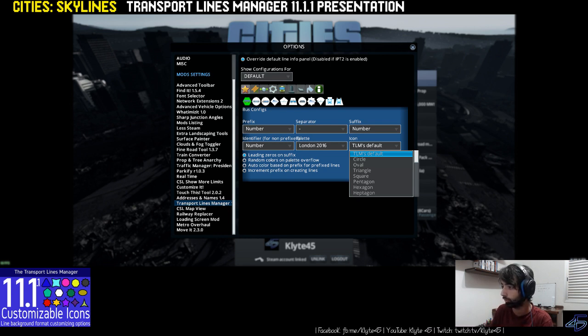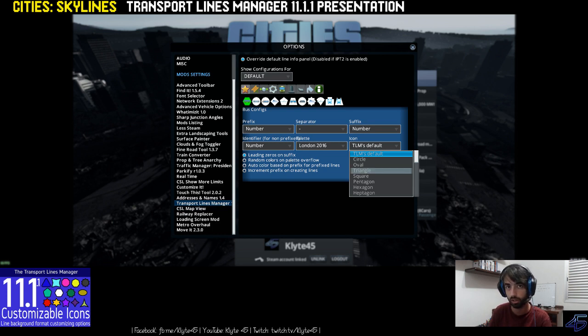The dropdown was replaced with an icon dropdown. You can select the form for the line, and this will be used as default for all prefixes of that transport type.